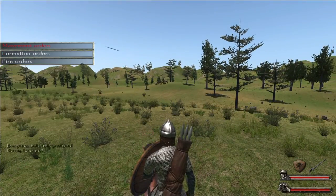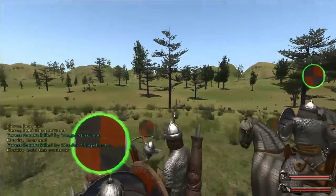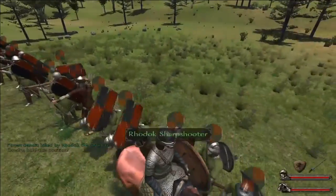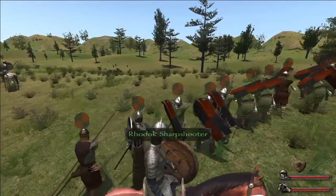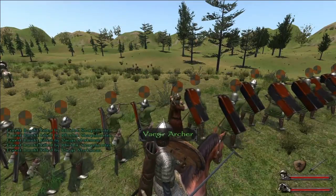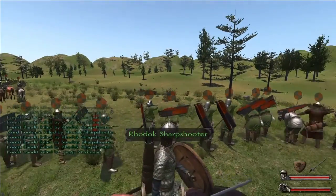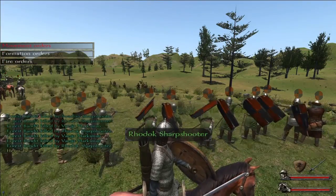I move everybody up forward, then I put the heroes to one side and the cavalry to the far side. So you end up with a kind of straight line of archers with horsemen on either side. It's very important that you have them split up like this, because the enemies are all running straight towards us. The enemy's indicated by the arrows and our archer line is indicated by the white arrows, then we have our cavalry on either side.